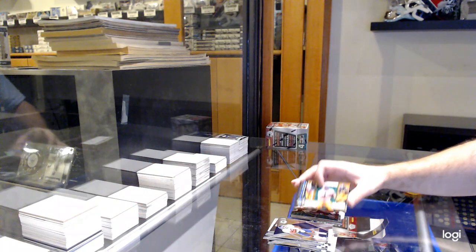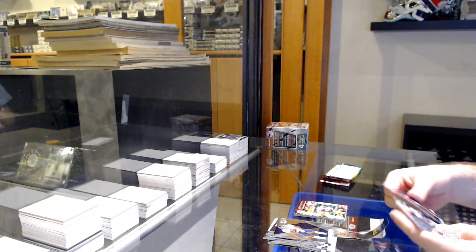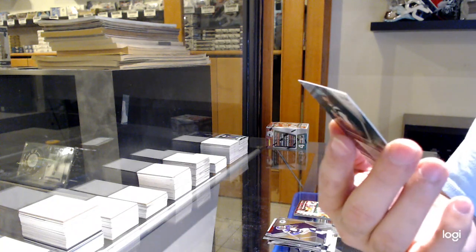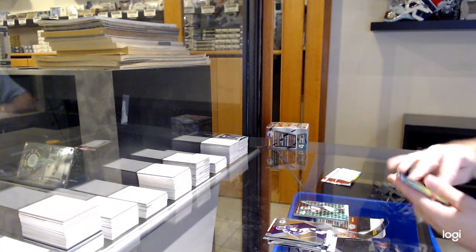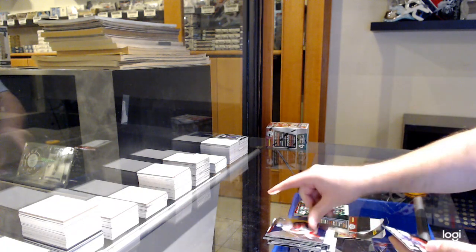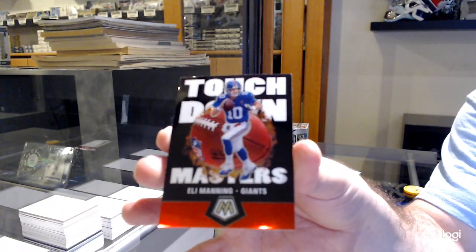He has something in this — what's up, a thousand bucks in this? Green rookie of James Morgan for the Jets. We've got a Touchdown of Eli Manning for the Giants.